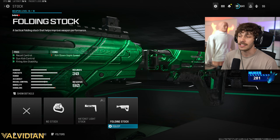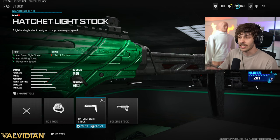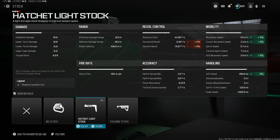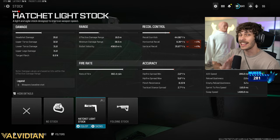Usually I would go and add the folding stock because it gives us recoil gun control, gun kick control, and firing aim stability — this is going to be the best stock if you want very little recoil in the weapon. But if you add the hatchet light stock, you can see it actually does increase the mobility a lot. We get more ADS speed, ADS movement speed, movement speed, and crouch movement speed, overall making the gun feel a whole lot lighter.